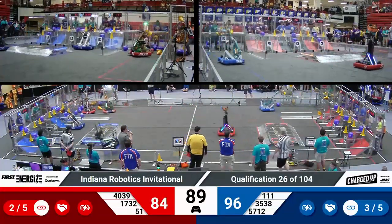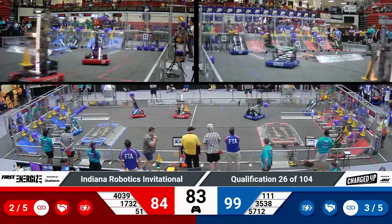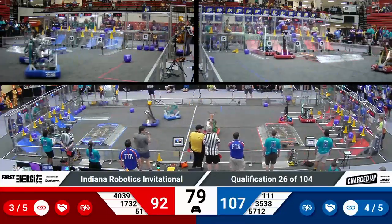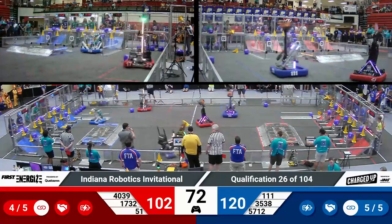Blue Alliance now has three of the five links they need for their sustainability bonus. Red Alliance has two. We've got just under a minute and a half remaining in this match. Blue Alliance leading by 15 — it's 99. Lots of scores. 110 now to 92. Blue still with a sizable advantage.